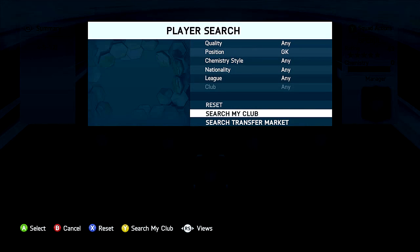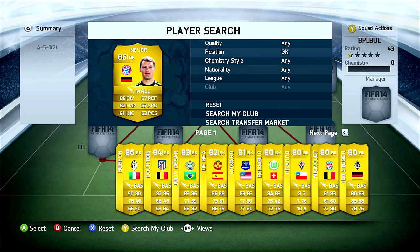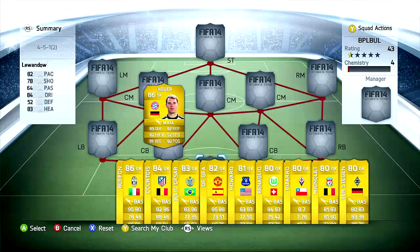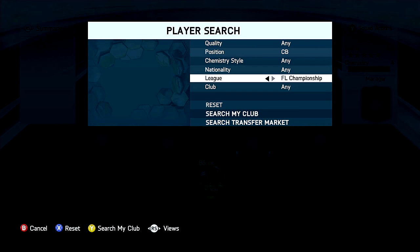So we are going to start now with the goalkeeper. Here we have Manuel Neuer from Bayern Munich — he has an overall rating of 86 and is one of the best goalkeepers in the world and is the German national keeper. So we have one of the best keepers in our goal.